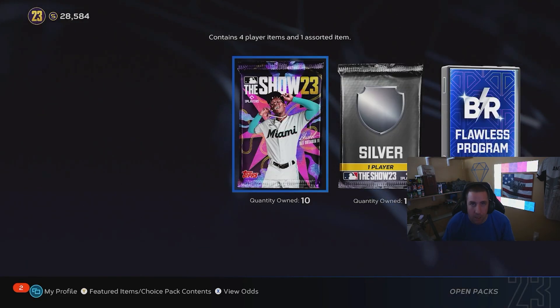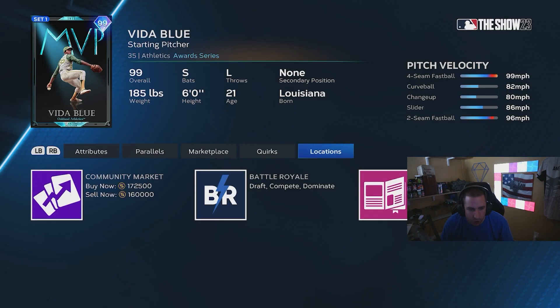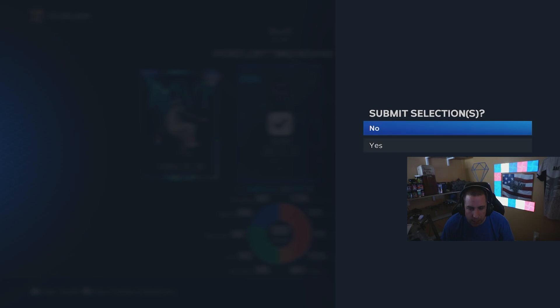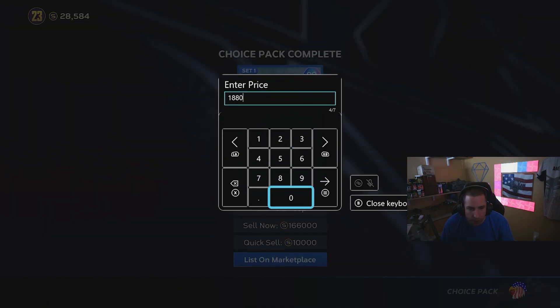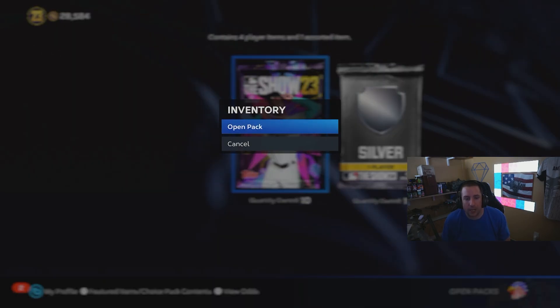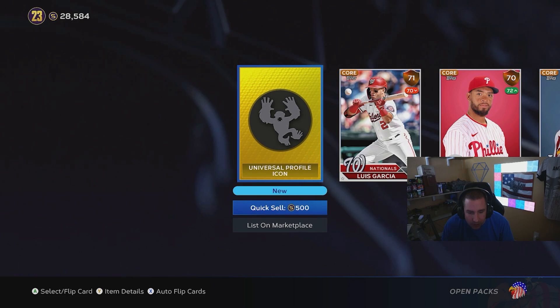There it is boys! Jim Edmonds parallel, Alex Verdugo parallel — we have our flawless reward! We got a 10-pack bundle first. From the flawless reward we got Vida Blue at 172, Jorge Posada at 172, and then Ken Griffey Jr. at 188. We're going to take Ken Griffey Jr. and put him up for 188,000 stubs — that's how we made stubs in MLB The Show 23.